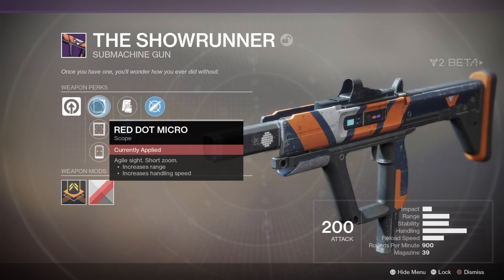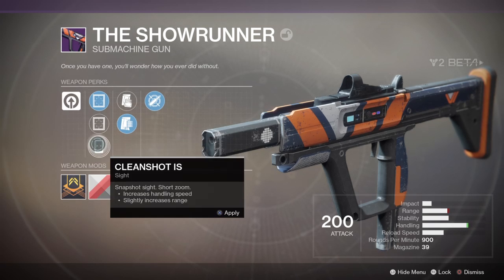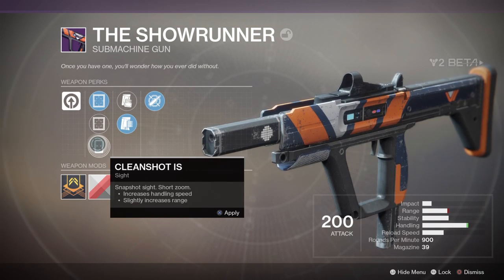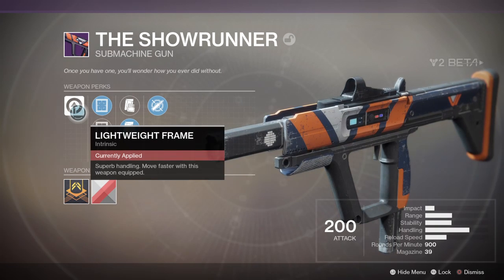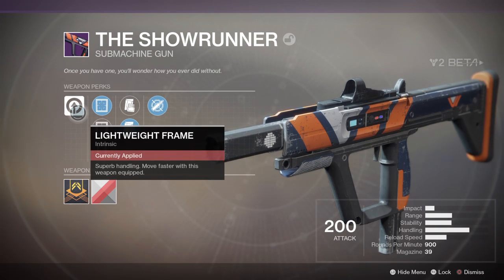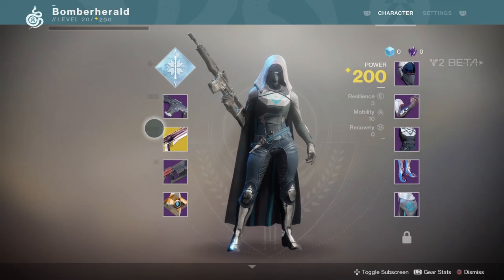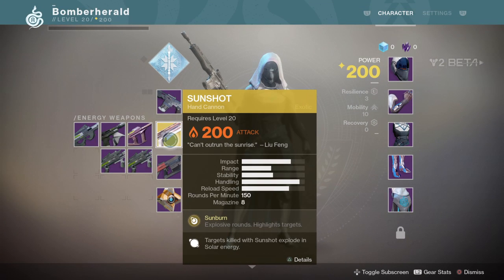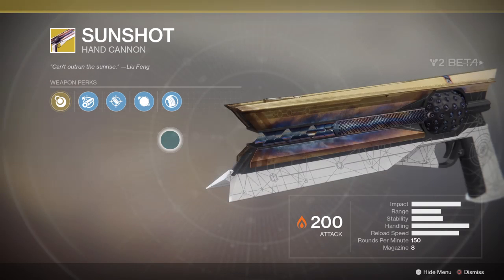Depth micro - increases range and handling speed. Slightly increases range, increases handling speed. Probably keep that. Lightweight frame - superb handling, move faster with this weapon equipped. Brilliant. I picked this one up during the initial levels - I don't know whether everyone gets it, but it does look wicked.